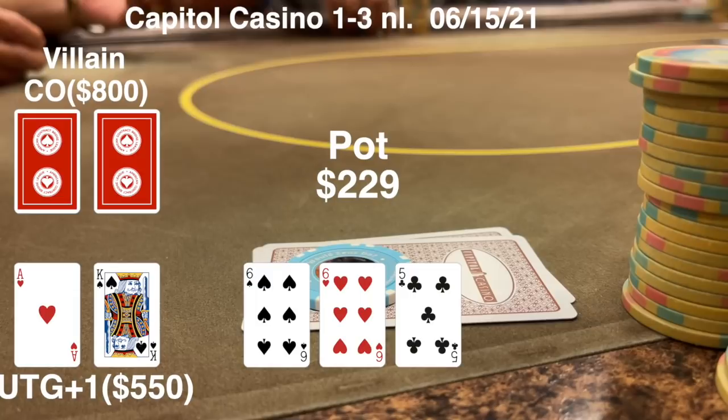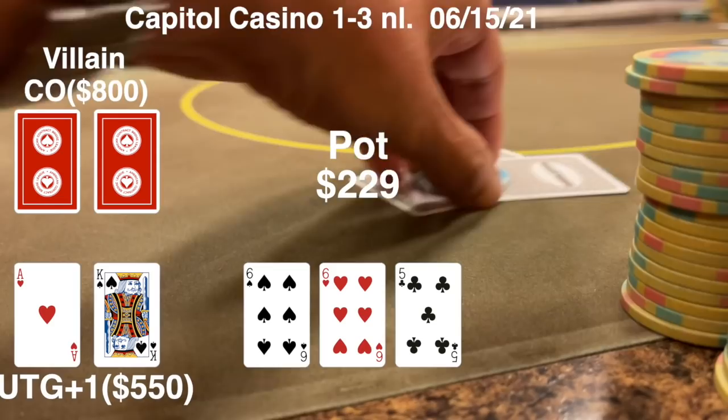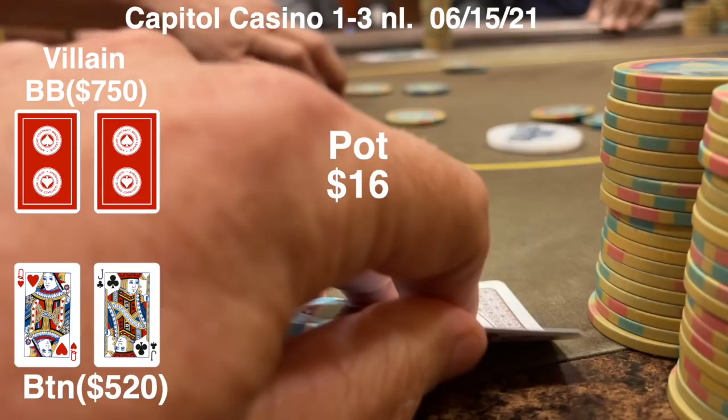With someone betting this big into five other players, you have to put them on a very strong hand. I said he probably has a six, and everyone else at the table agreed because they all started folding one by one. Not much you can do about this. Maybe a bigger raise size in the beginning, but we move on.